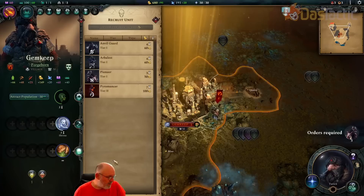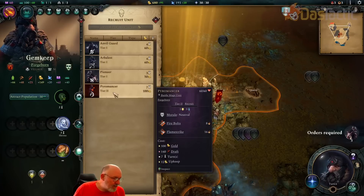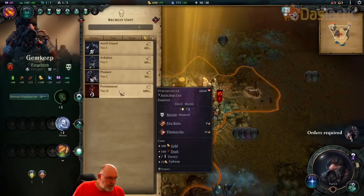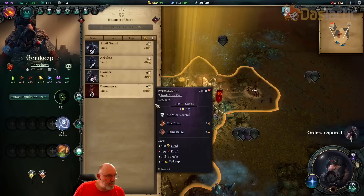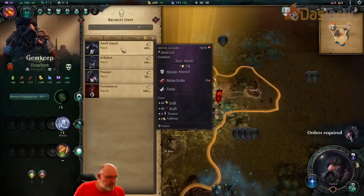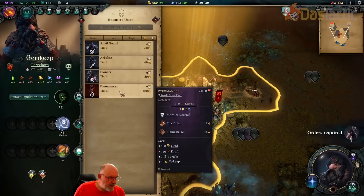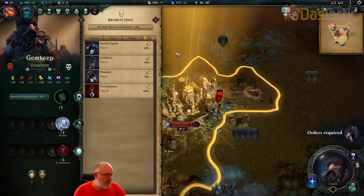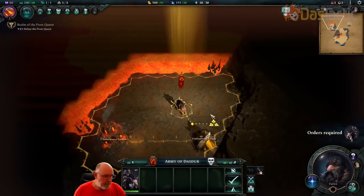Back in recruit units — we've finished those. I can actually get my pyromancer straight away — I didn't realise that. There's a 12 gold upkeep for it. We've got plus 95 gold. The arbalist is 8, the anvil guard is 8. I think we'll go with the pyromancer and add one to the mix. It does cost a bit of gold to set up.